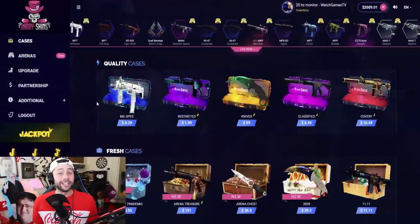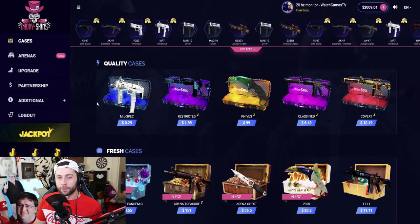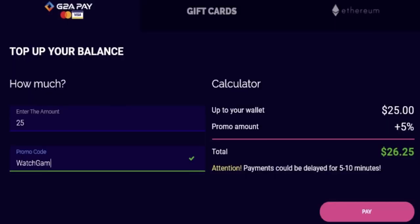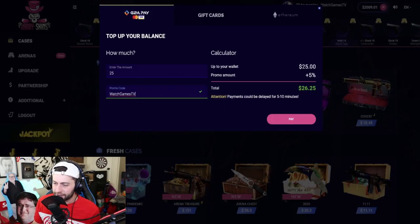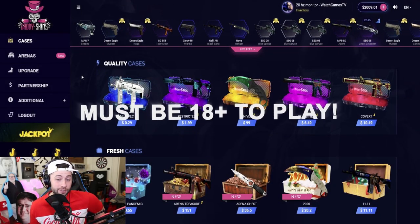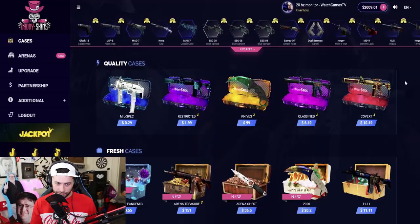This episode is sponsored by DaddySkins. If you want to open cases there, make sure to use my promo code when depositing — click the little plus sign and use code WatchGamesTV. You get seven percent when you deposit instead of five. DaddySkins is 18 plus. Alright, let's get right into it — hello Vlado, how are you?